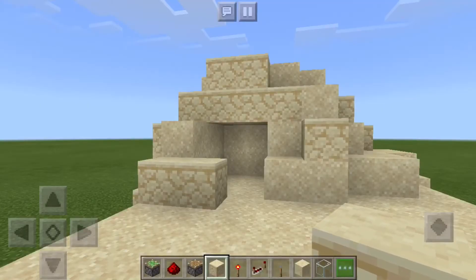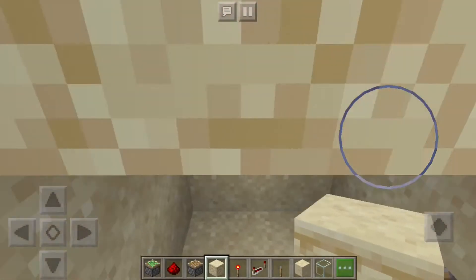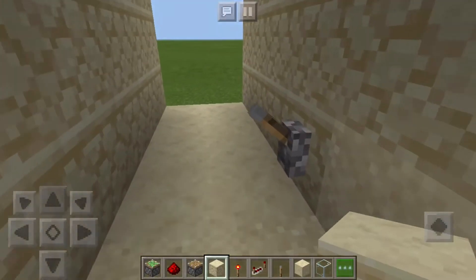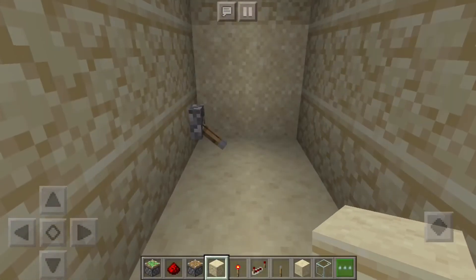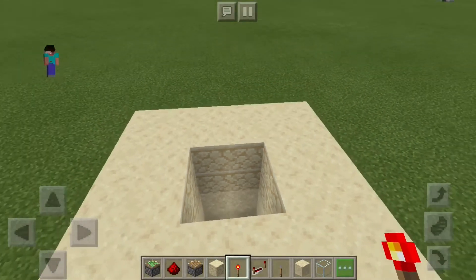Hi guys, in this Minecraft video today I'm going to be showing you how to make this really good drop-down sand door. If we flip this lever here you can see it opens, and then if we flip it again it will pop back up. Let's get on to the build.